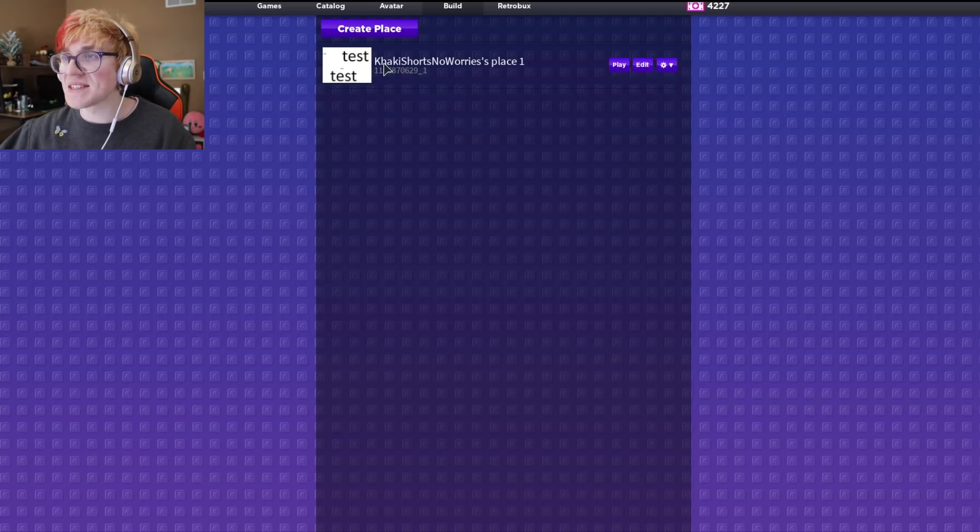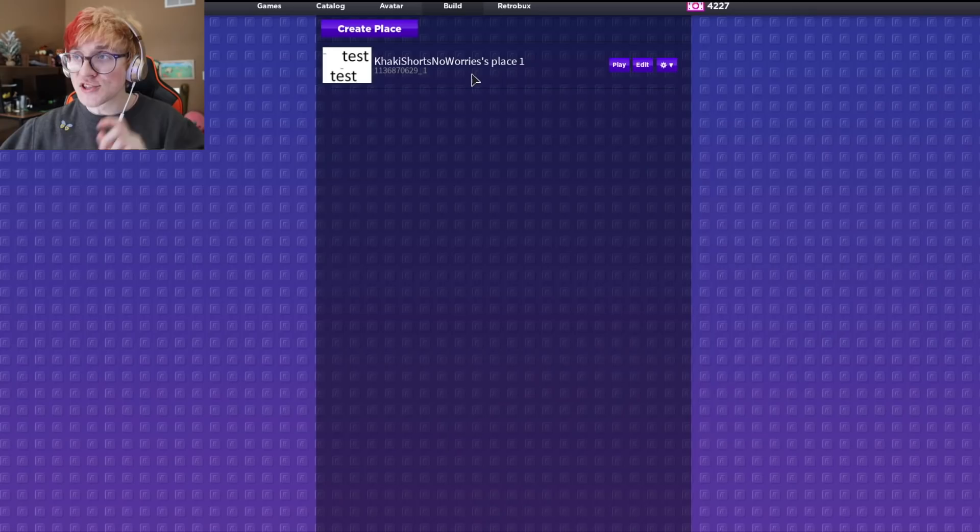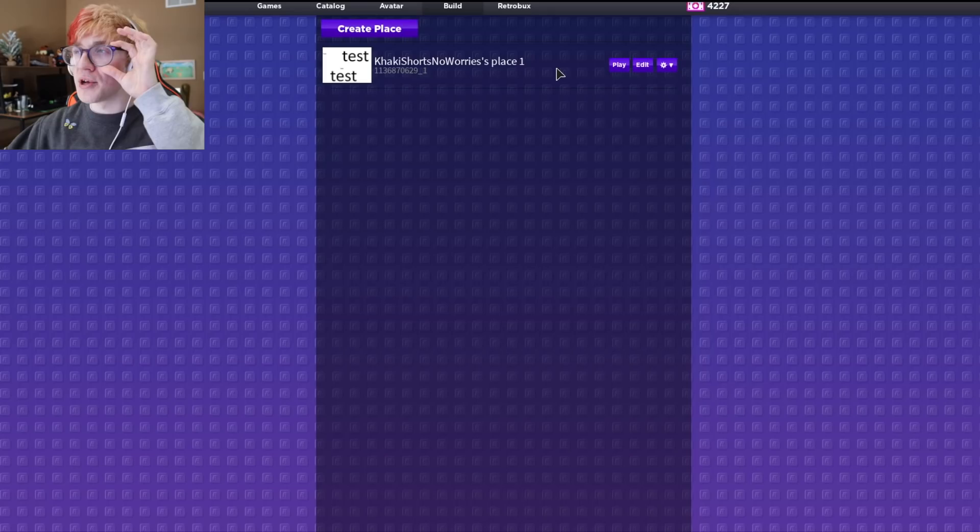I hit create place here and now, khaki shorts no worries, place number one is existent. This video is in fact filled with no worries. Now, before we get to editing our very own game, I do want to ask you a quick favor, my fumble family. If you are not already, I would very much appreciate it if you subscribed and liked this video, because that does help me out a whole butt ton. Scientifically speaking, a whole butt ton is a whole ton of butts. If you don't want to do that, that's fine — I'll find you and spit on you. Now, back to building.